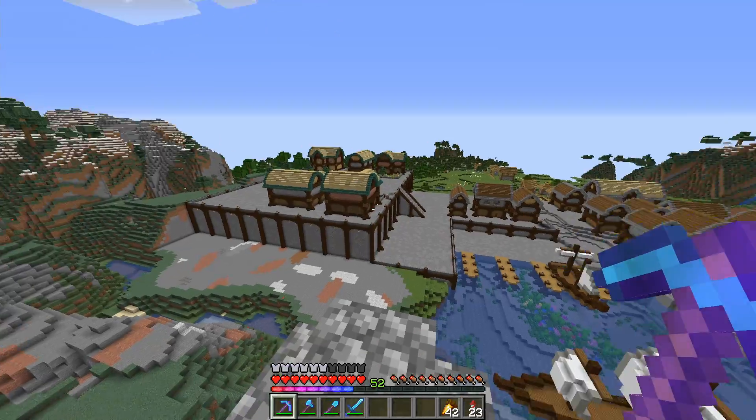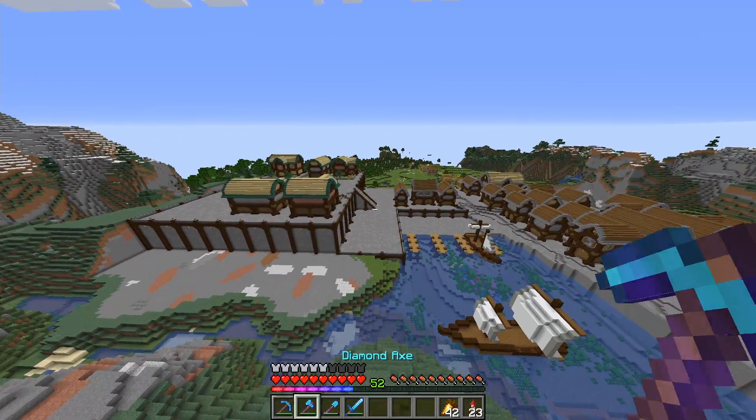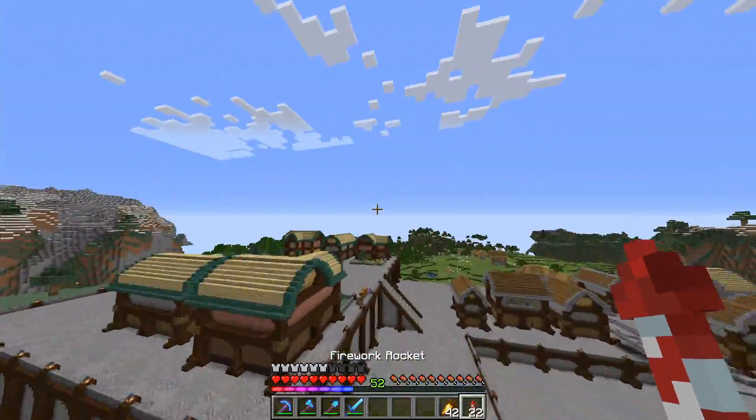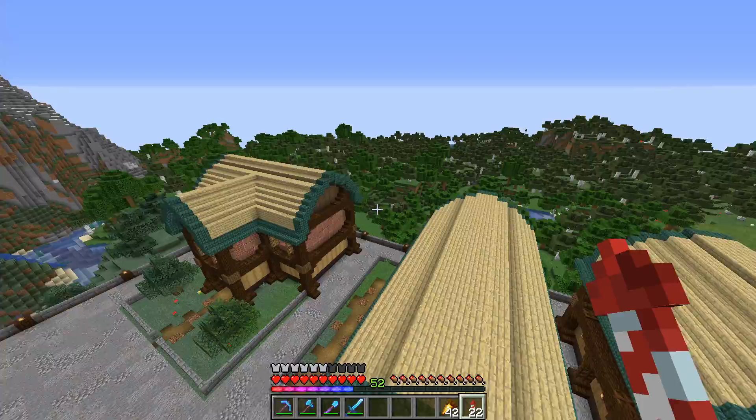Houses are built! It's not like we've done it a thousand times already. But for real, the houses are done and I'm thinking they're looking pretty cool. I like the color scheme I chose for these — I like the mixture of brick and gray with the dark prismarine.